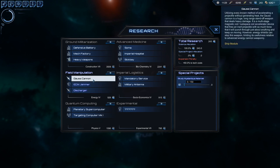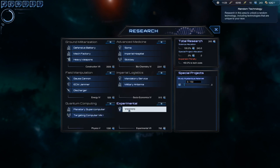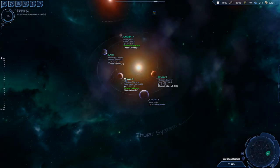Gauss cannon — without generating heat, the gauss cannon is a huge long-range standoff weapon that deals heavy damage using a multi-stage magnetic coil. However, energy shields can stop this weapon, eliminating its usefulness. Yeah, I don't want that. Probably want to get targeting computer — it helps with targeting. I'm going to get experimental one more time because it's the cheapest and it should take four turns, no problem.